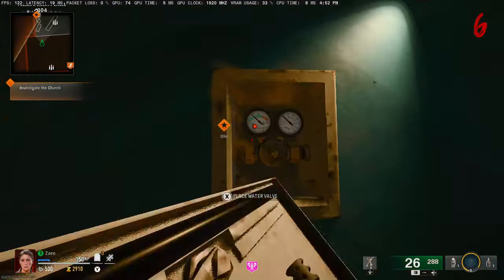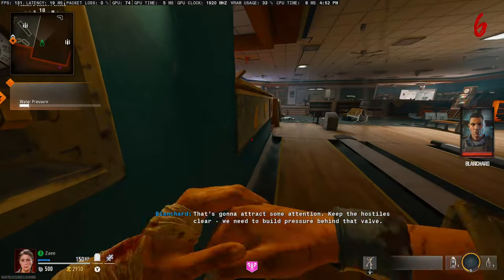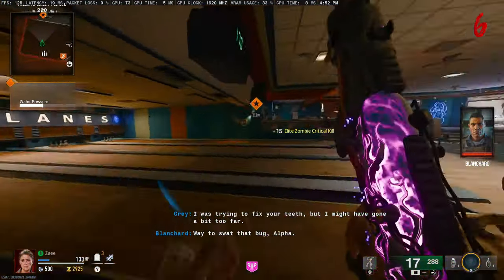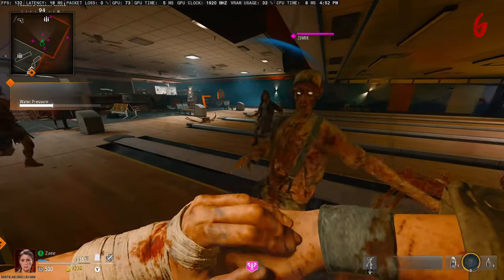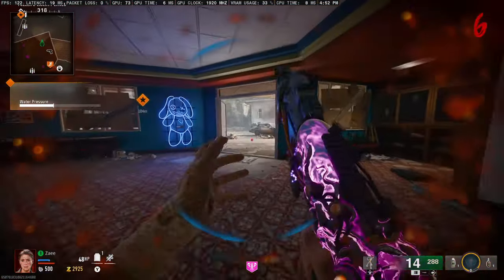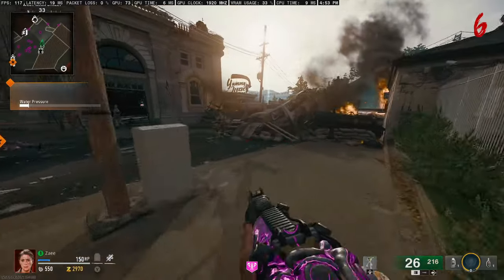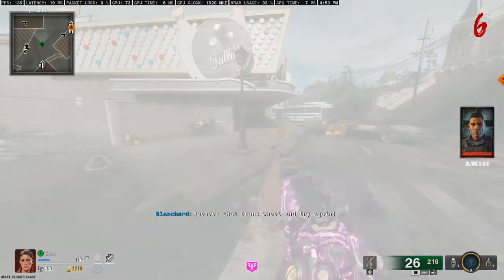Once in the bowling alley, go all the way to the right, knock out this cover, and hold X on the valve. When you hold X on the valve, a wave of zombies will start spawning so be careful. You can break away from the valve for a period of time, but if you stay away too long the valve will drain back down to zero and you'll have to start this part over.